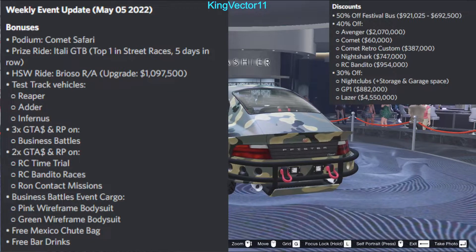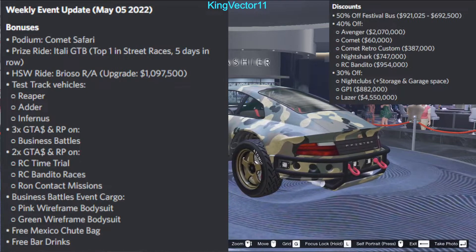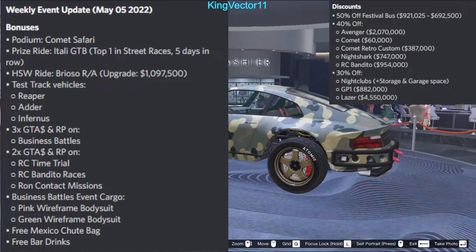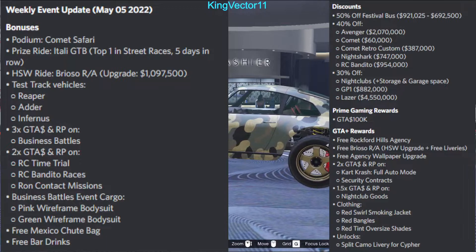You can get 30% off nightclubs and storage and garage space, the GP1, and the Lazer. Whoever is interested in buying the Lazer — it does not have hover mode, but it has better handling, better maneuverability, and slightly longer range for its cannon.